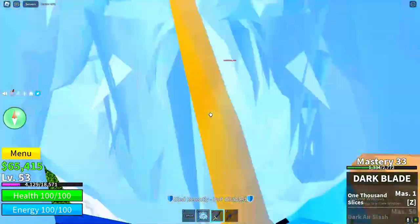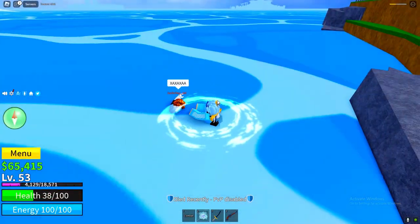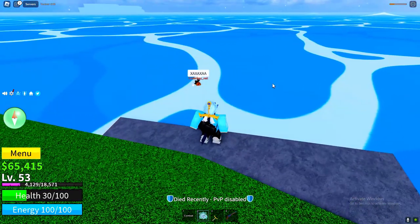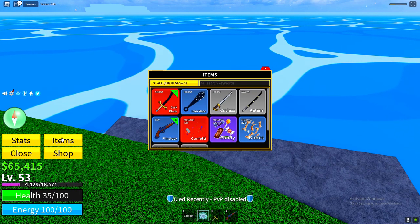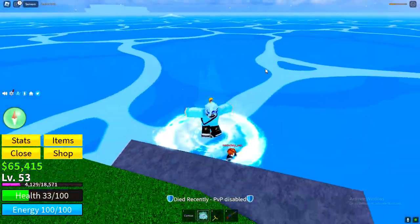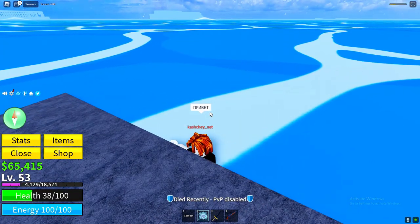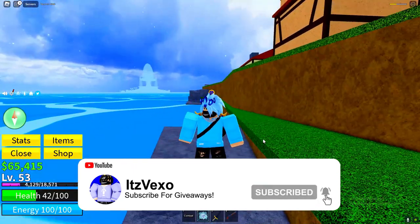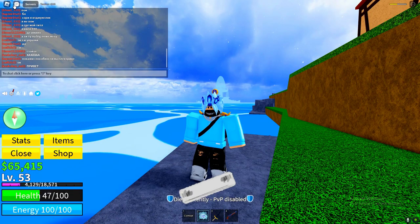Yo guys, I'm not sure what this guy is doing — he's literally in the water without dying. Is it his race that he's got or something? How do I change my race? That is crazy — how do you do that? Is he showing off or something? But yeah guys, that's pretty much everything I wanted to show you. Thank you guys so much for watching. Make sure you like and subscribe to my channel with notifications on — I'll see you on the very next video, peace out.